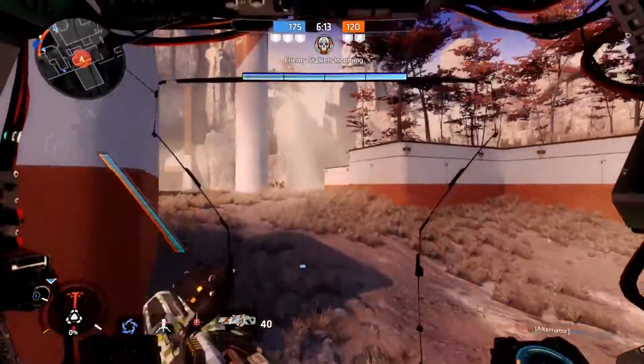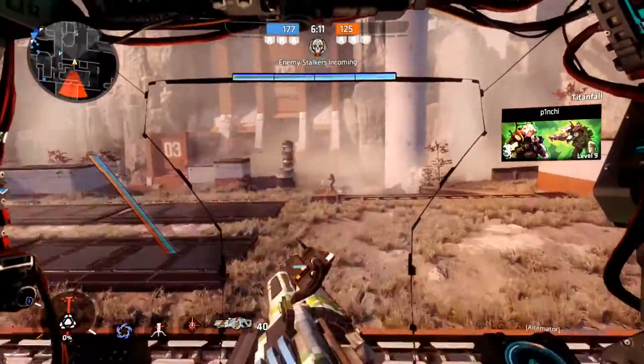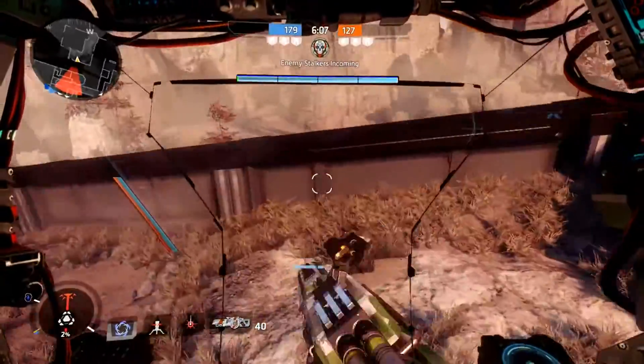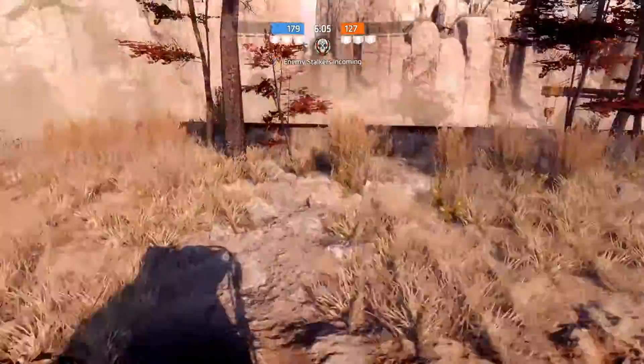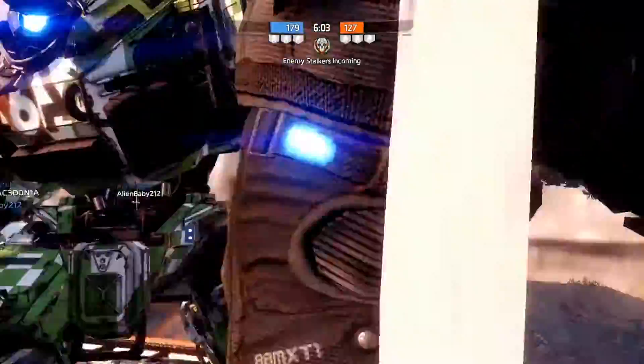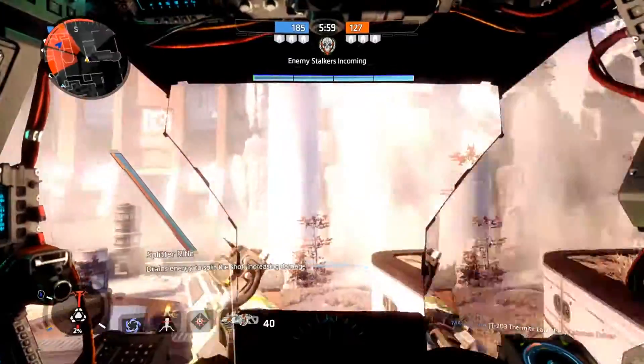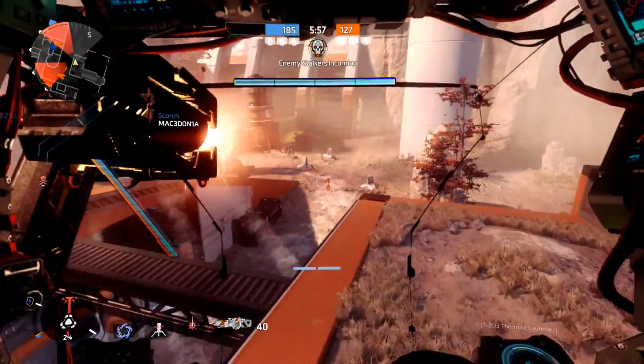You guys can actually see for yourself, this is Titanfall 2 — there's no pre-alpha tech build, the call cards and everything are in there. This bug still exists. It existed in the tech test where you can glitch just up the wall like that. You eject from — as a pilot you hop out of your Titan and it glitches through that corner.